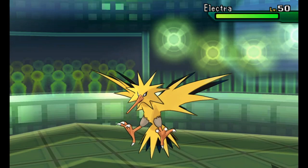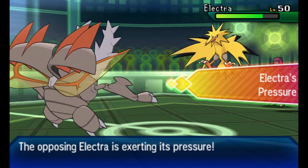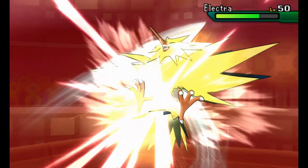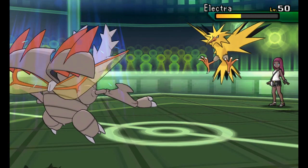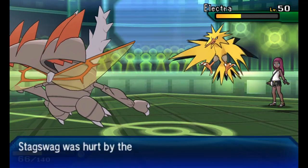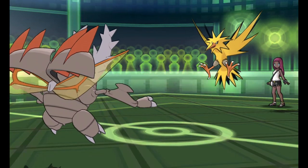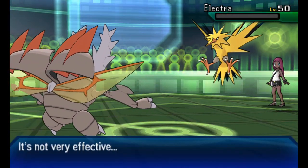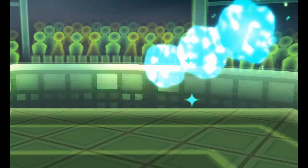I'm thinking Return may do the job here. I know I still got to watch out for Static, but Zapdos is already below 50% health thanks to Stealth Rocks and taking a Close Combat that's plus two. Going for Return - it becomes a Flying-type attack thanks to Aerilate. Zapdos does resist it, but the damage is just too much and Zapdos cannot take it. Zapdos is out of the match.